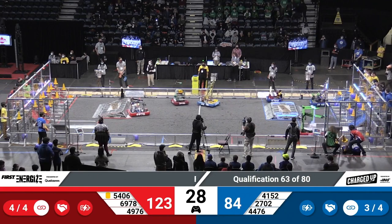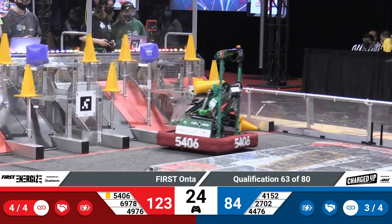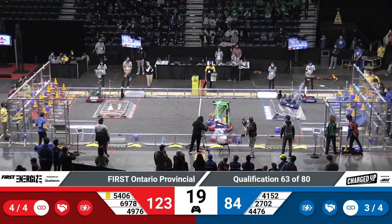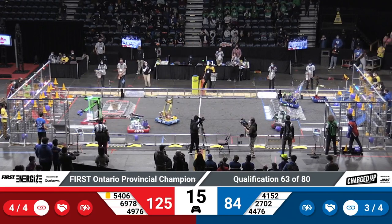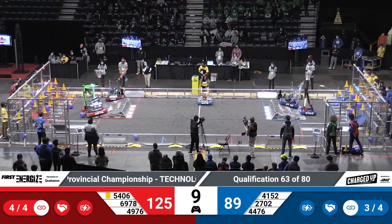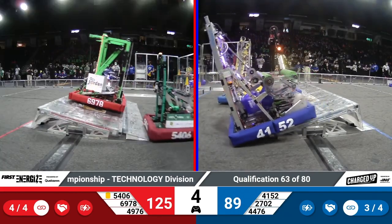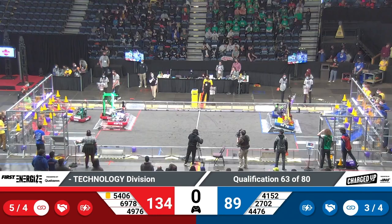And now we're in the endgame. We're gonna have to see what teams are gonna balance over here. Looks like on the Blue Alliance, 41-52 lining up to engage on their charge station, probably waiting for their Alliance members to join them. Looks like 27-02 is trying to join them. Over in the Red Alliance, we have 49-76 and 69-78 trying to line up, and 54-06 joining them on the Blue Alliance.